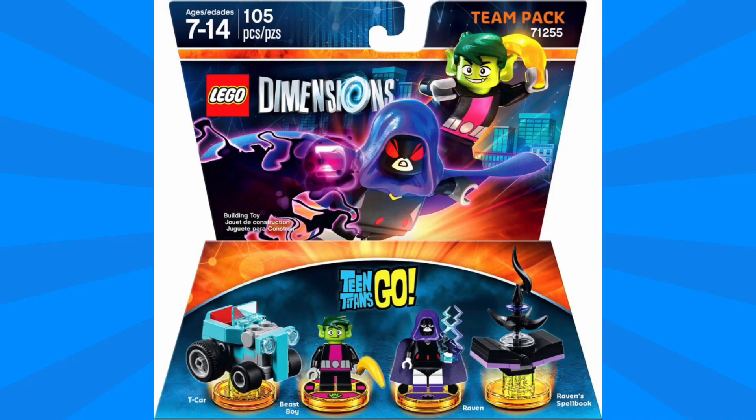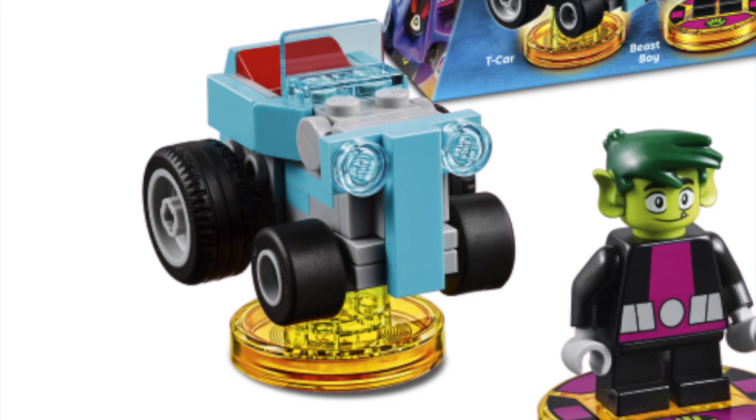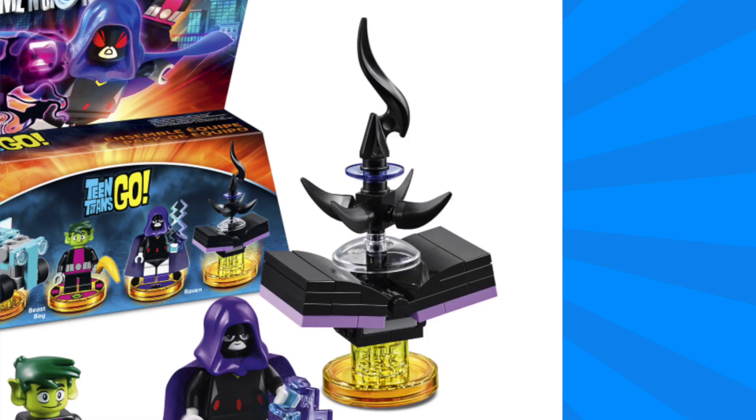There will be two packs from Teen Titans Go, including this team pack. It includes Beast Boy and Raven, and these minifigures definitely have that stylized look from the show. We've got a new headpiece for Beast Boy, and he comes with an accessory of a banana. Raven's design features some nice printing on the legs as well as that lightning bolt piece. Included with Beast Boy we have the T-Car, which can be rebuilt into the forklift and the T-Plane. Included with Raven we've got the Spellbook of Azeroth, which can transform into Raven Wings and the Giant Hand — I think this book has a really cool design.